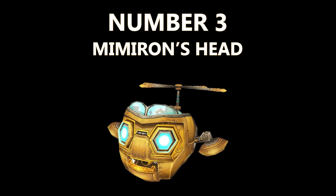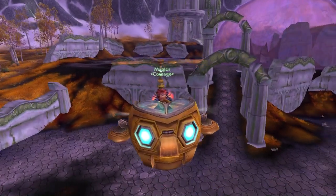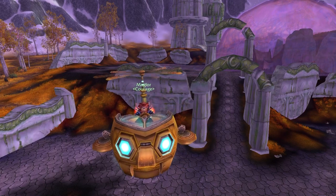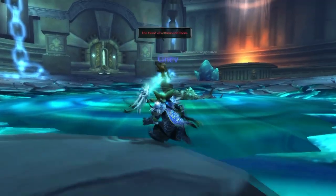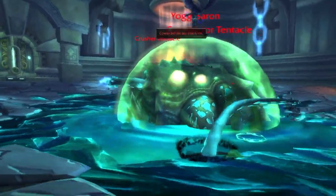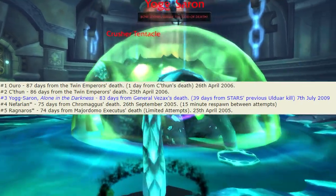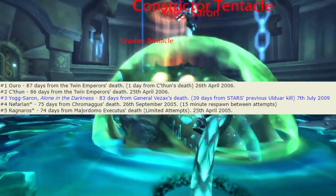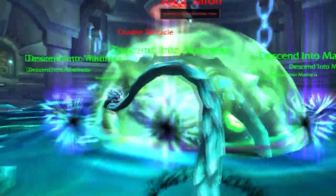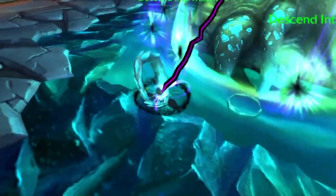Number 3. This beautiful mount comes from killing Algalon in one of the most celebrated raids of all time, Ulduar. For the mount to actually drop, you need to beat the boss with zero guardians, which is still to this day one of the hardest boss fights in the game. It was actually the boss that took the third longest time to kill in all of World of Warcraft history, where it took 83 days of the strongest guilds in the whole world competing against each other to finally down him.